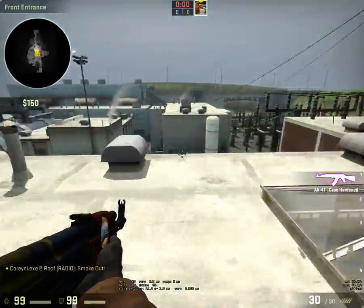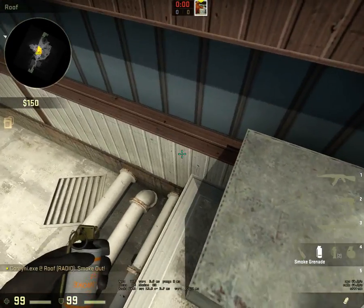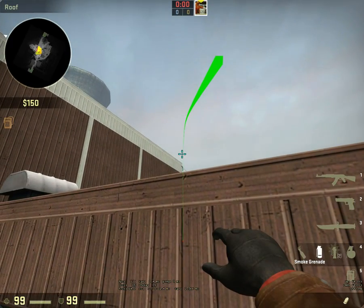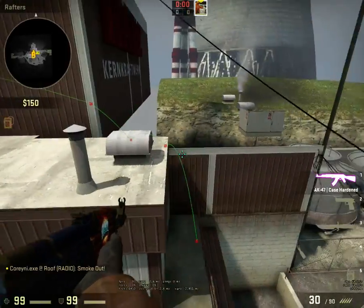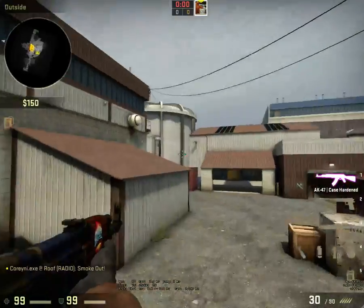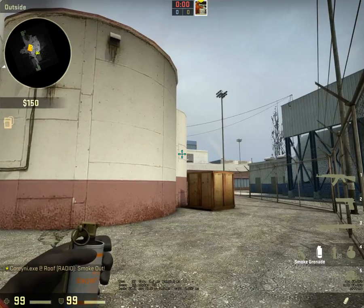Oh, that doesn't even look like a place. Just use trial and error, and you can build up some smokes and flashes that you can use with your friends. I wanted it to bounce just off the side — there we go. That's a really cool one for outside. So when you come round here, that's smoked off.